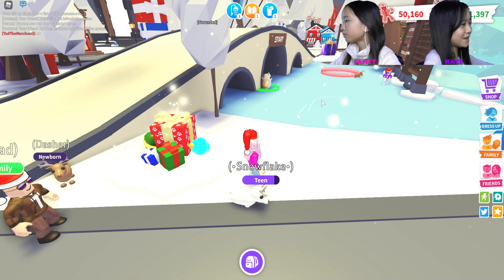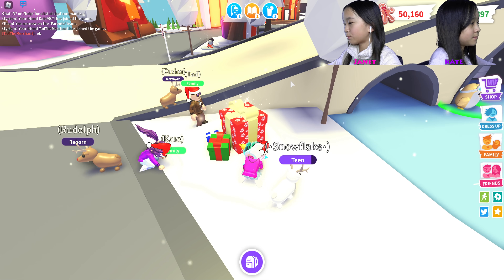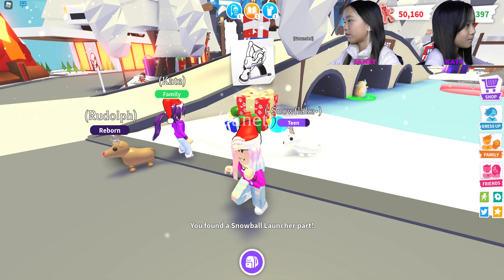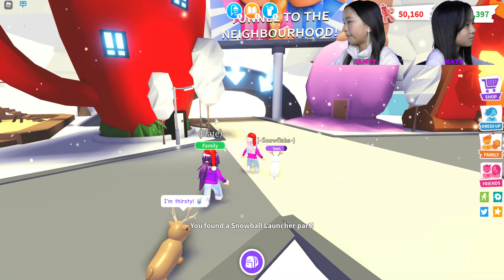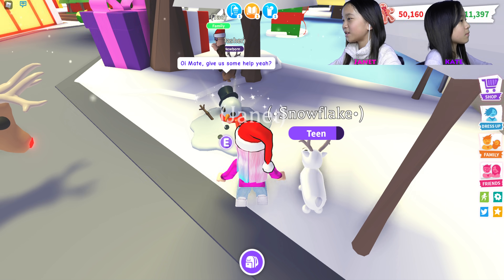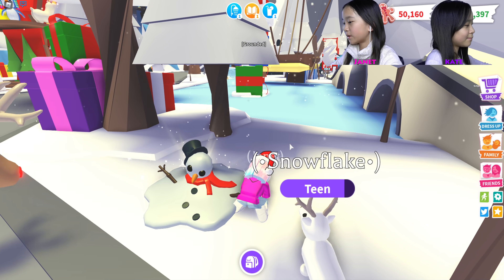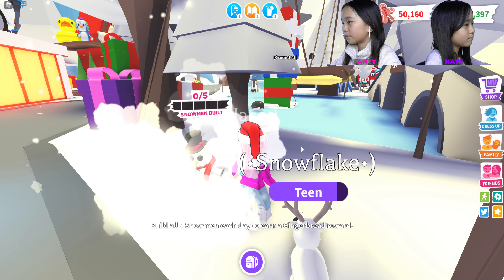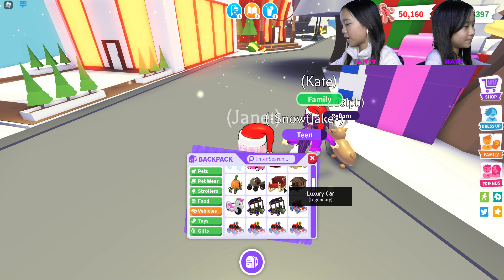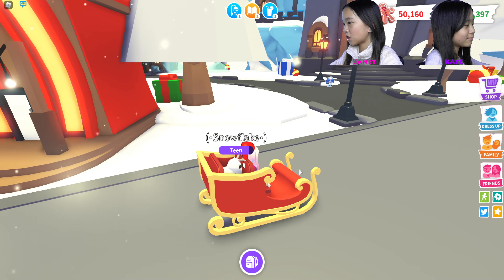That's all the gingerbread from the frozen lake. Let's open these presents! We found a snowball launcher part — there are three parts around the map. Over here there's a melted snowman. We're going to help rebuild him and make him happy! We got one out of five snowmen built, so we just have to find four more. Let's ride the Santa sleigh and find them.